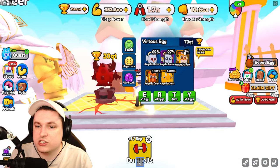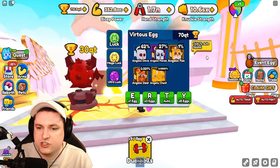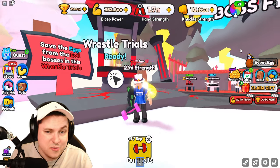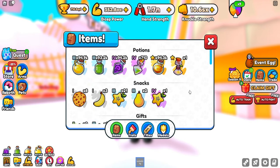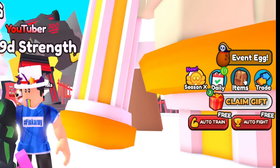Speaking of eggs, there are two new eggs as well - the evil egg and the virtuous egg, which has the angelic chest that looks very awesome. There are also wrestle trials which have eggs as well. There's a brand new item step on the right side which holds your trails, titles, medals, and items, so if you lost them from inside your pet inventory they're all now on this new item menu on the right.